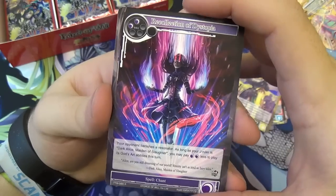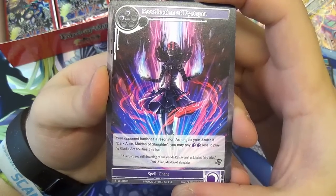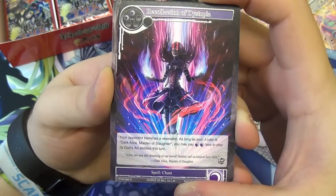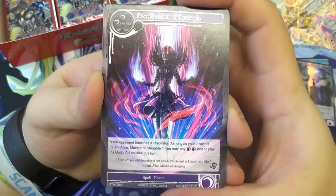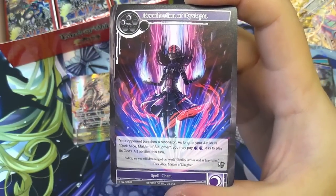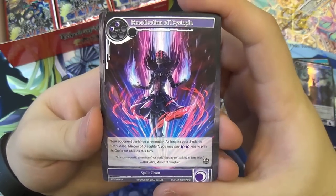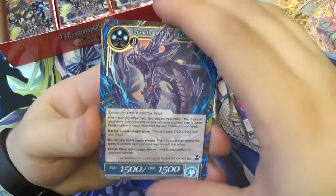We then have Recollection of Dystopia — two darkness to play, just a normal spell. Your opponent banishes a resonator. And then as long as your J-Ruler is Dark Alice, Maiden of Slaughter, you may pay two darkness less to play its God's Art ability this turn. There's a light version of this for the Light Alice — the Light Alice targets, and this is banish, so you're not targeting anything. They have to get rid of it themselves. It gets rid of Arthur if they only have Arthur on the board.